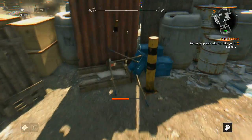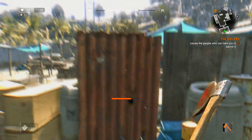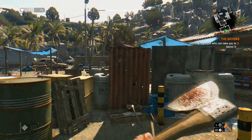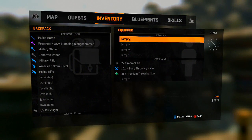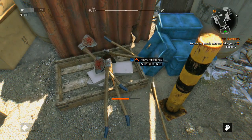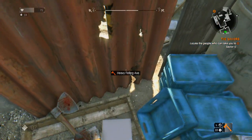Grab your most expensive melee item, throw it and drop it at the same time, and you can see them starting to pile up big time. Once we're done, we'll head over to the trader and sell all these items. There's a big pile of them now — just pick them all up.